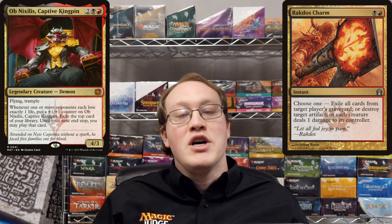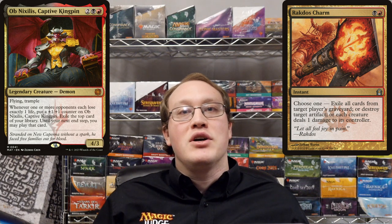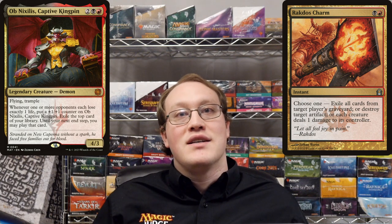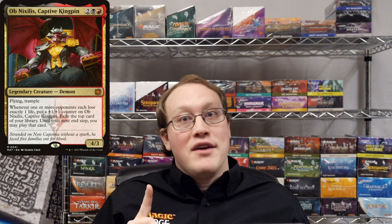This means that Obnixilis will not see 5 instances of Nick taking 1 damage, but 1 instance of him taking 5. Accordingly, Obnixilis's ability will not trigger at all in that case. The same logic holds if Amy was attacking Nick with 5 1/1s. Barring first strike or double strike, combat damage also happens all at the same time, which means that Nick isn't going to lose exactly 1 life — he's going to be losing exactly 5.